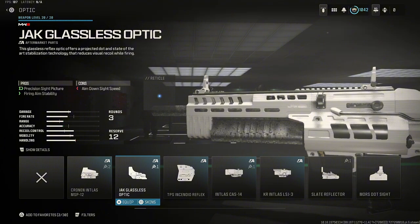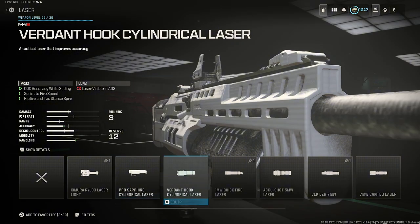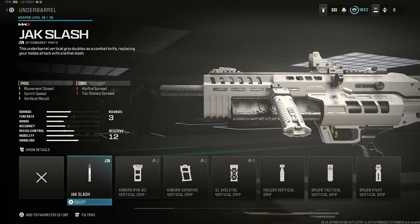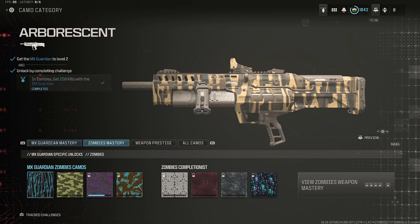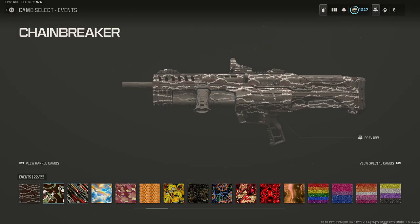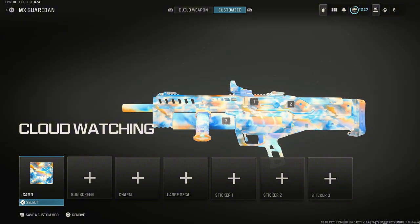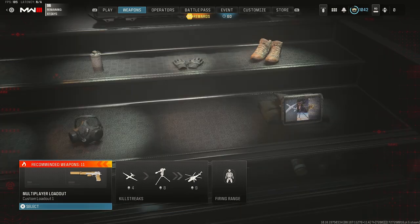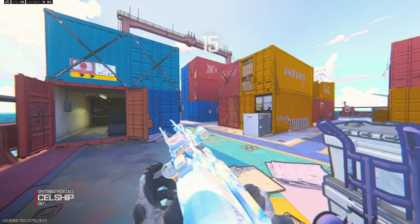But this thing is very good from range. What we're going to do is put probably the Jack Glassless. You cannot put a barrel, you can't put a rear grip, none of that stuff. But we can put the Jack Slash on. This is kind of the build I'm rocking with. It looks weird, I know, but trust me, it's probably going to be pretty solid. Got to equip the new camo — it's one of the best camos. Don't know why they waited till the end of the game to put these camos in.